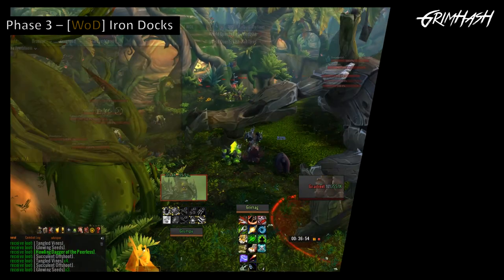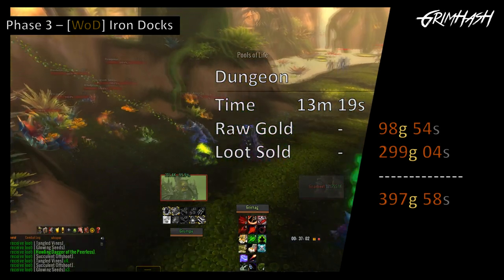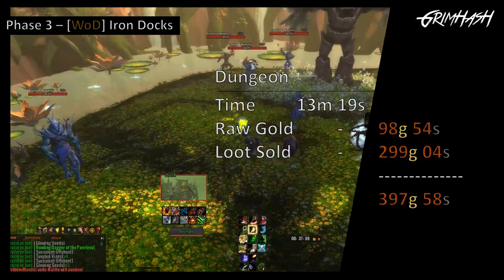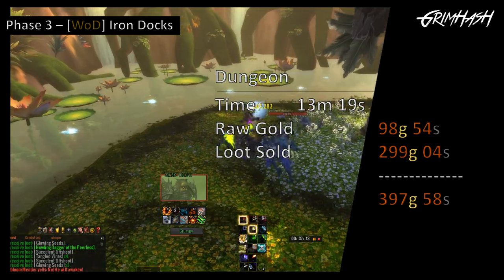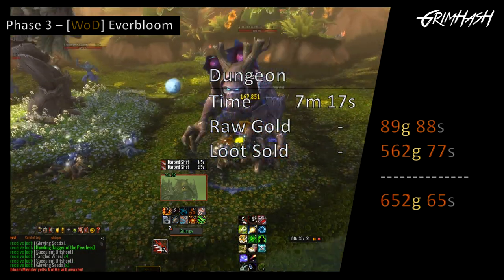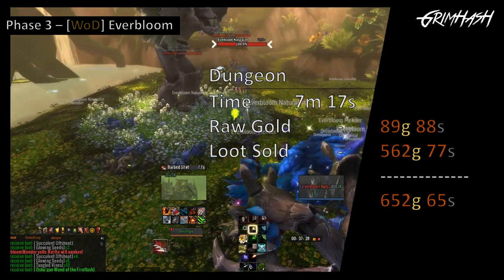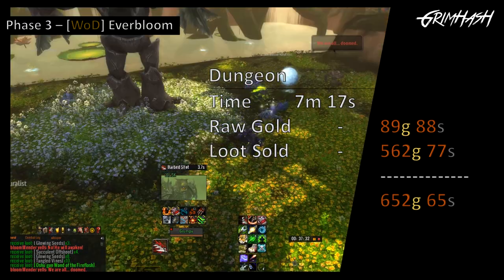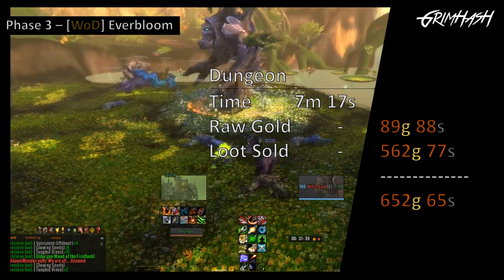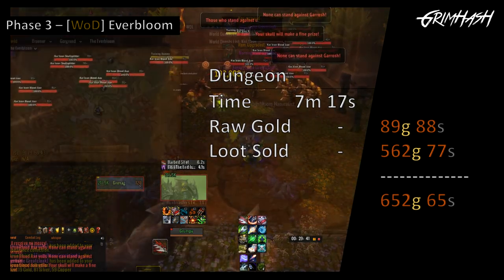Both of these are going to be run on Heroic. Iron Docks is first up, taking us 13 minutes and 19 seconds. Raw cash was 98 gold and 54 silver, and loot sales added another 299 gold and 4 silver, giving us 397 gold. Everbloom was much quicker at 7 minutes and 17 seconds. I did kill the spider in Everbloom — if you want to skip that, you're probably saving yourself a couple of minutes. The raw cash from Everbloom was 89 gold and 88 silver, and loot sales added 560 gold and 77 silver, rounding out Everbloom at 652 gold and 65 silver.